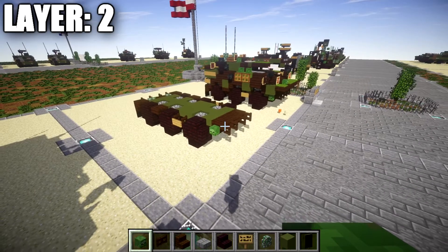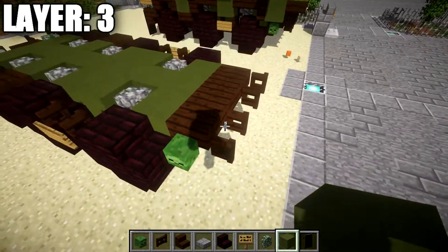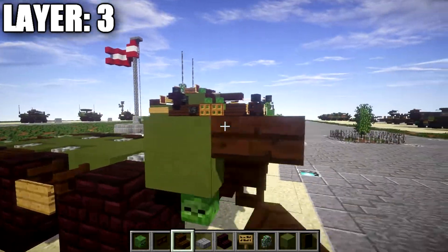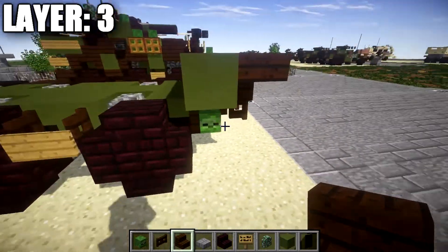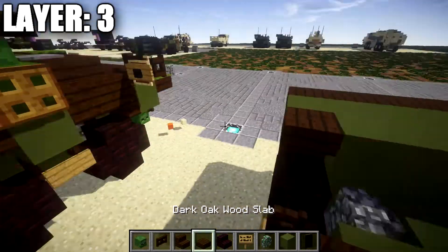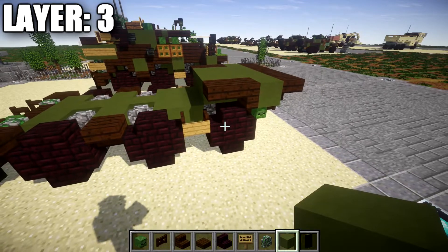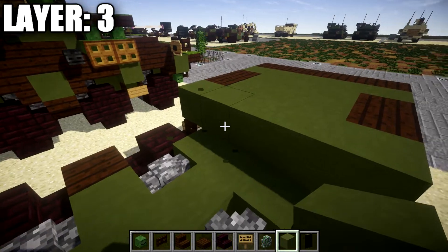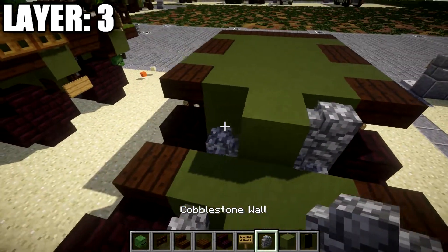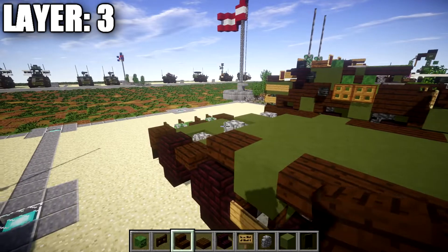That completes layer two. Moving on to layer three. Go to the row of upside-down stairs and zombie heads and place a row of three green terracotta across. Then place a row of three dark oak wood upside-down stairs followed by a dark oak wood upside-down corner stair on both sides. Going back from the green terracotta blocks, place a dark oak wood upside-down stair on both sides with a row of three green terracotta across in between. Place a dark oak wood top slab coming off the front of the stairs on both sides, then another row of three green terracotta across in the middle.